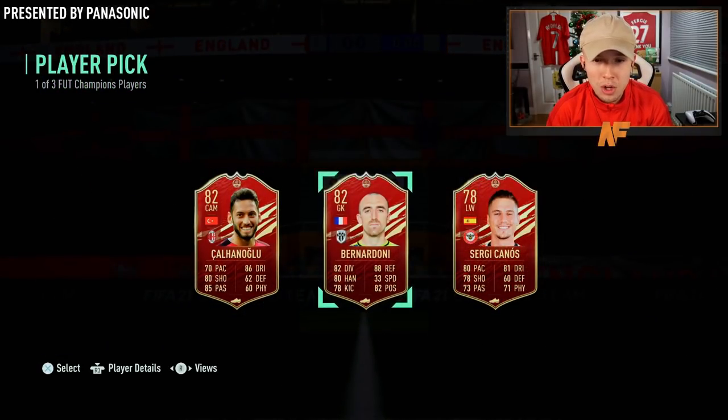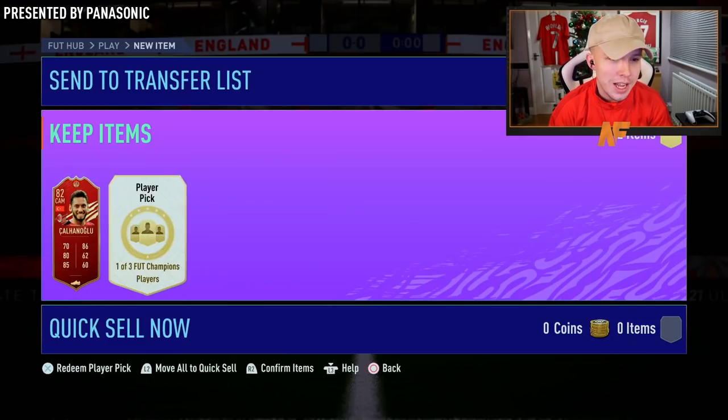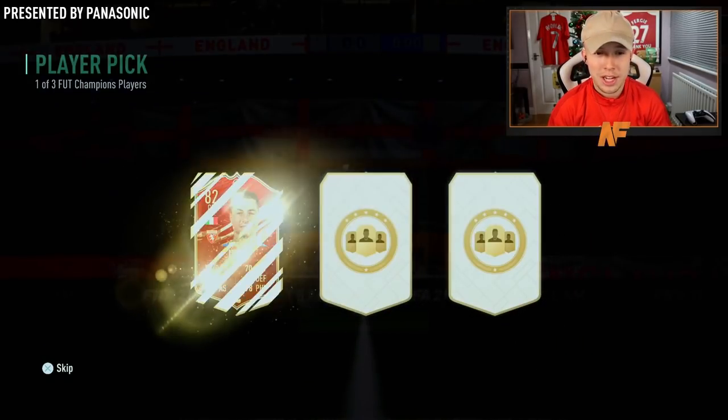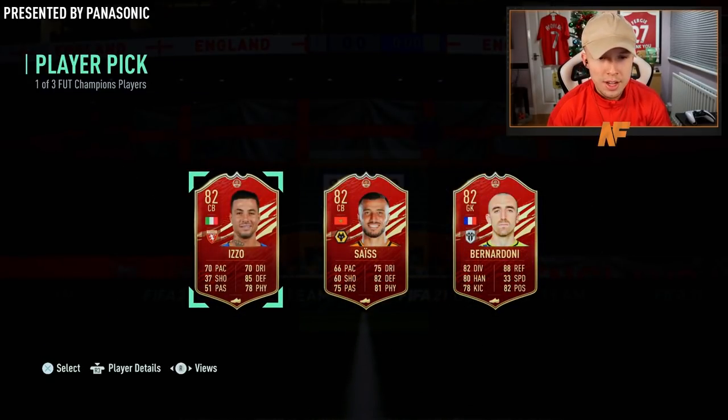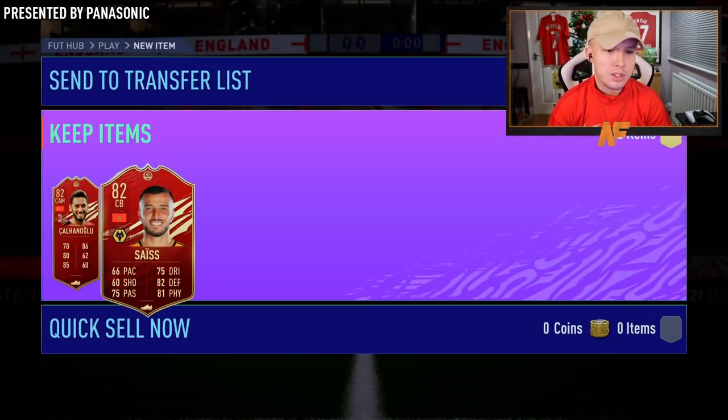First player pick up — we got a Canonoglu, a Bernard Donny, or Sergi Canos. Canonoglu's four-star, we'll take him anyway. Canonoglu in the first one. Can we get something better than an 82 in the second one? Of course we can't. Absolutely awful — two 82s for me there. Brilliant. Straight onto someone else's account.